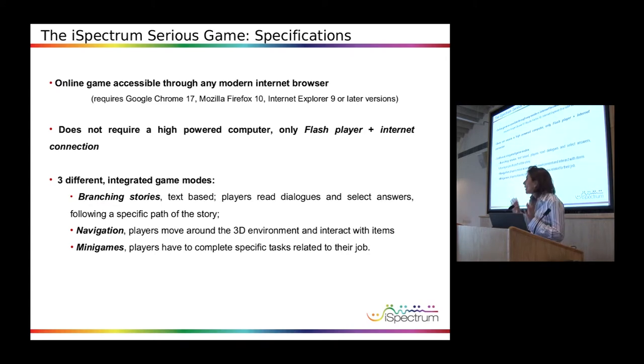What we put together here is three different interaction modalities. One is a so-called branching story. There's a sort of narrative written in the form of a tree, which means that each time you make a decision, the story evolves according to one branch or the other. So if you make a different decision, you must expect something different to happen — like in real life. For example, if you say yes or no, the other person will have a different reaction or reply with something different. So that's quite realistic.